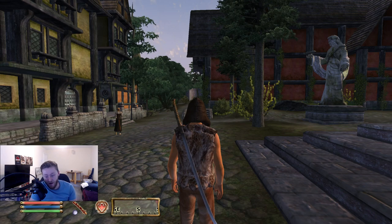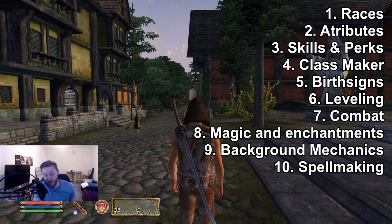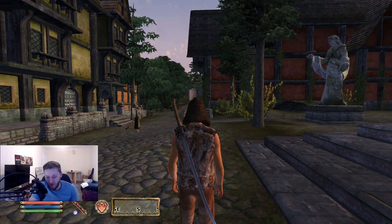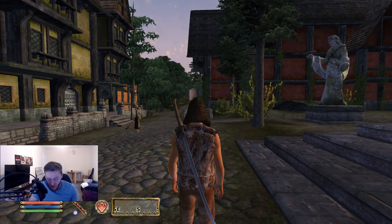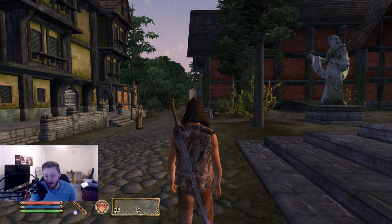I'll go through the sections of the video right now and I'll timestamp them down below. So first of all, we've got races, then attributes, skills, the classmaker, birth signs, levelling, combat, magic and enchantments, spell making, and the persuasion wheel. So basically just telling you how the hell this game works. I don't want to talk too much about questing and stuff like that — I don't really want to ruin the game for people. I think people should always jump into Oblivion and explore things for themselves. But if you want a little bit of help understanding how the game works, then this is basically the video for you.